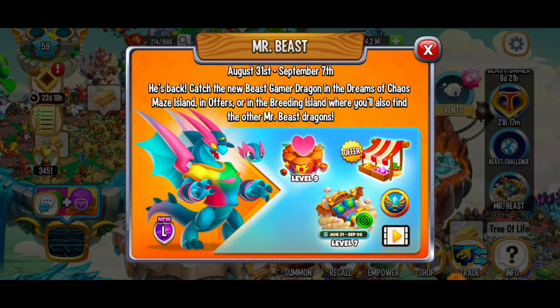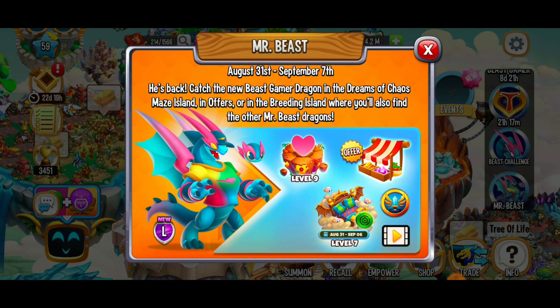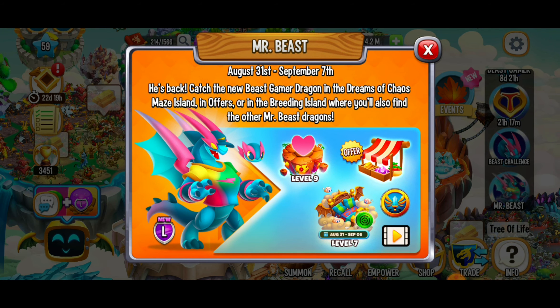This dragon has sea, pure, electric, and nature elements, incredible gold income, and it's a legendary dragon that you definitely want to get your paws on. I'm loving that blue and pink coloring with the tie-dye shirt — that dragon looks epic and it's definitely going to be a Beast Gamer Dragon.